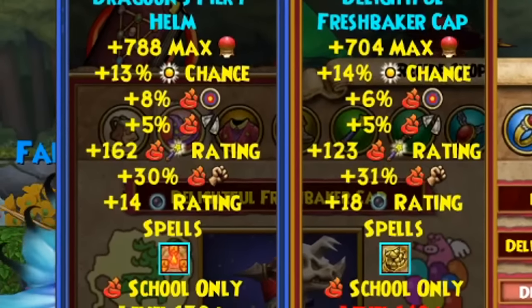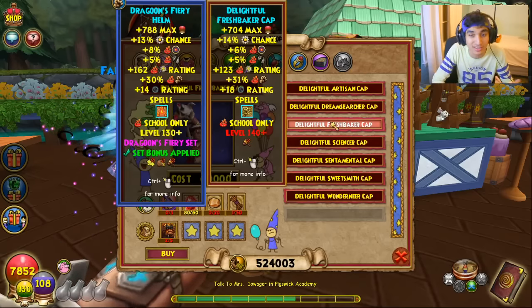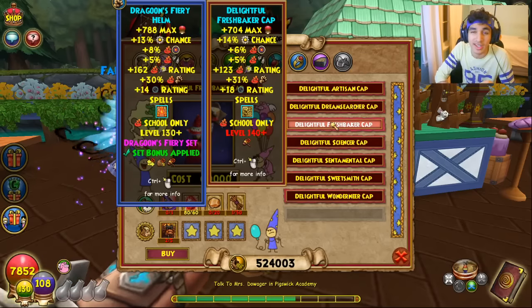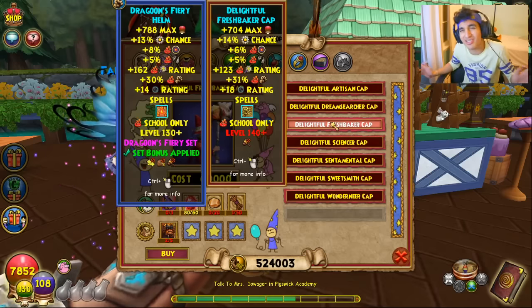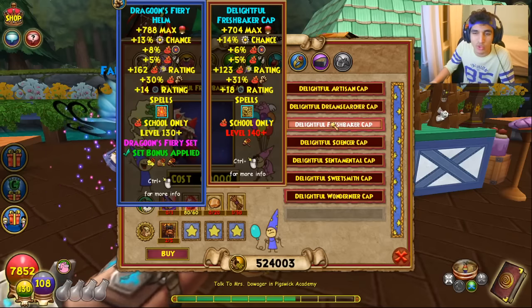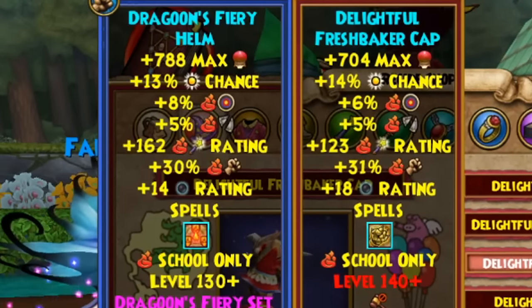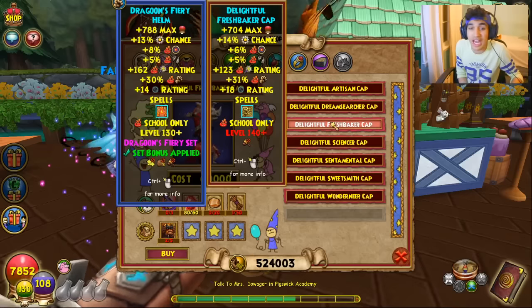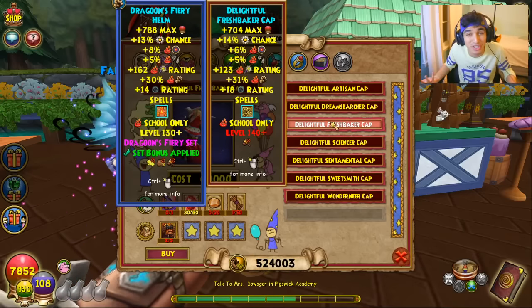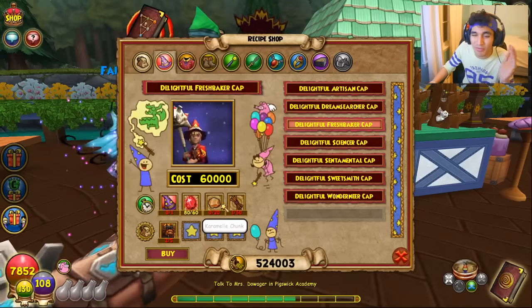Starting with the hat: there are some trade-offs here. It looks like what they're doing is raising the shadow pip chance and raising the damage a little bit, but it comes at the expense of critical. The big trade-off when comparing the Dragoon fiery hat to the level 140 fire hat is you're trading off some crit for basically some shadow pip chance, a little bit of extra damage, and a little bit of extra pip chance. So is this viable? A hundred percent.